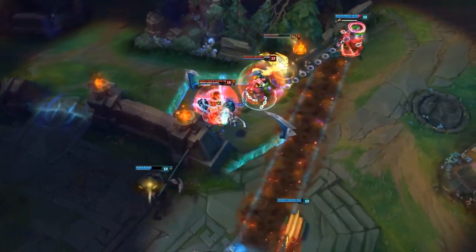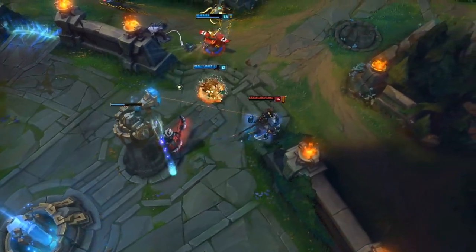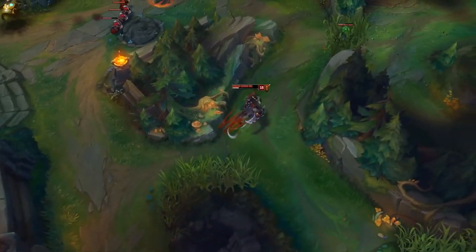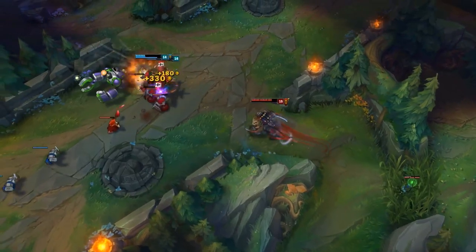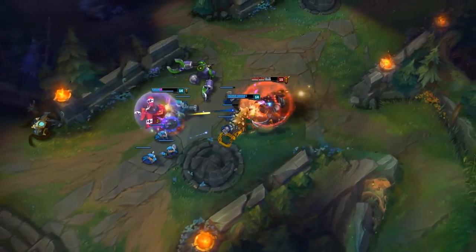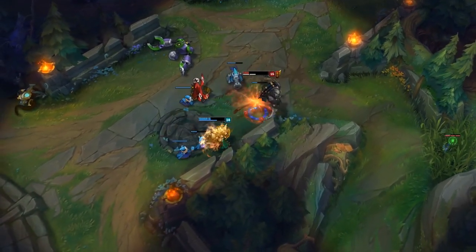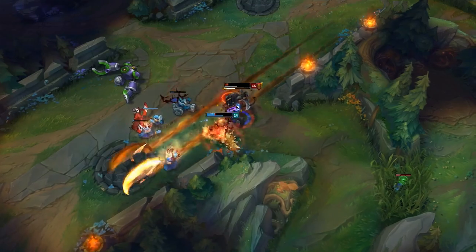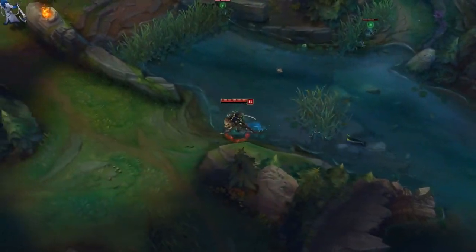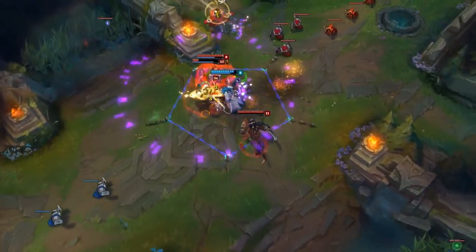There's actually another thing which most people have missed because it's not in any patch notes. It's not coming into the game just yet — it's going to be in the future. They're testing removing the guaranteed crit you get if you leap to the closest target that has the mark above their head. If they do it, they've said they're testing a replacement — instead of a crit, if you leap to the closest target you generate full ferocity after casting your next empowered ability. So you could use an empowered Q as you land and then use another empowered ability straight away — you could root someone twice, or root them with the net and then use an empowered Q for damage. That's still being tested right now.